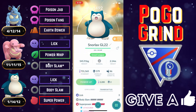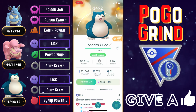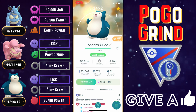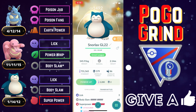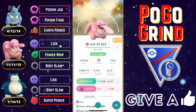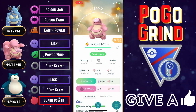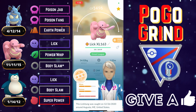Hypno is the one glaring weakness to Nidoqueen — the one Pokémon in this meta that keeps Nidoqueen in check, along with Alolan Marowak to a certain extent. Hypno with that Confusion fast move pressure is just bad news for Nidoqueen, which is why we've got the Lick-using Normal-types. We have Snorlax in the back behind Nidoqueen, and we also have Lickitung on the safe swap.